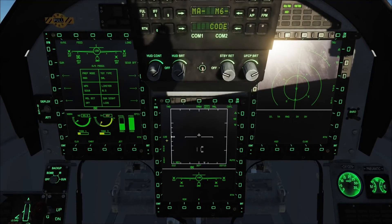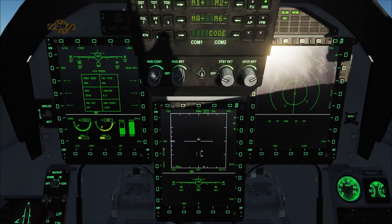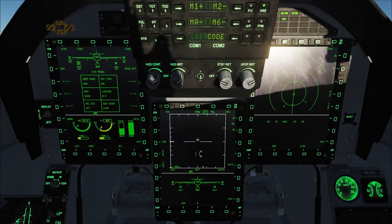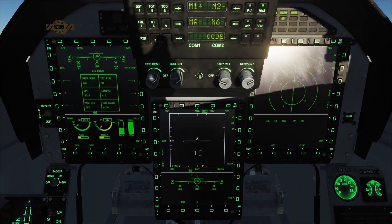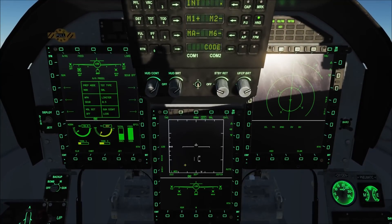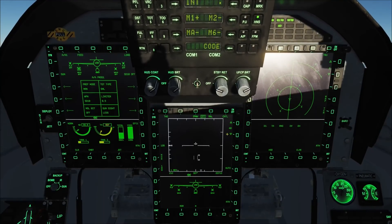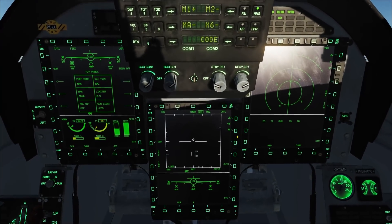Intercepting mode defaults to TWS mode. 120 is radar scan width. NOR is radar antenna altitude stabilizing mode. 4-bar is radar antenna scan bars. Below is plane speed, heading, altitude, and weapon status. AUTO is radar frequency setting, and here shows the current frequency. Here is the distance scale, maximum at 80 nautical miles.